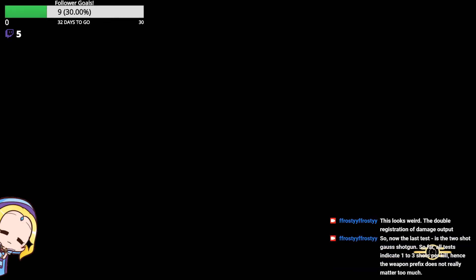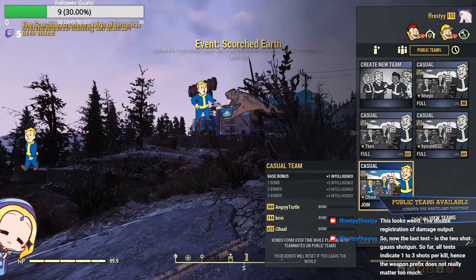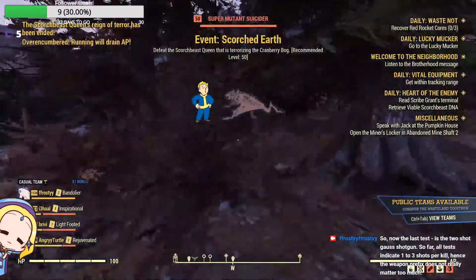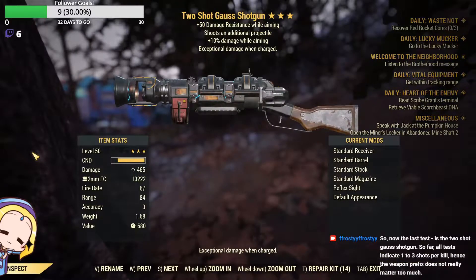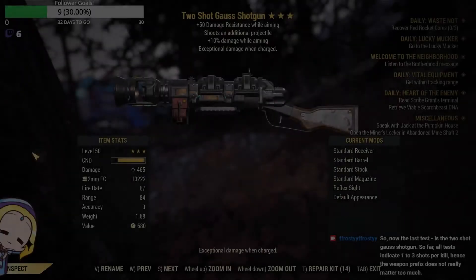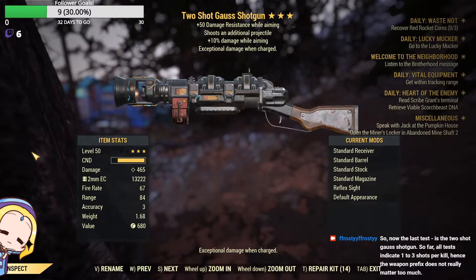Now the last test is the two-shot Gauss shotgun. So far, all tests indicate one to three shots per kill, so the weapon prefix does not really matter too much. This was also the only three-star two-shot Gauss shotgun I received. Unfortunately, it has the modifier of 10% damage while aiming. In this test we won't be aiming, so this modifier will not affect the results.